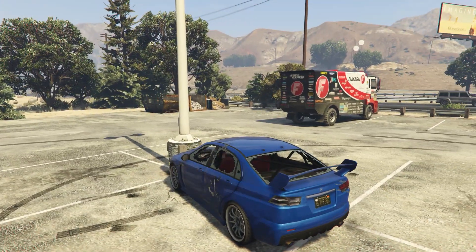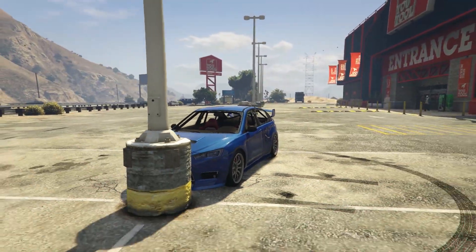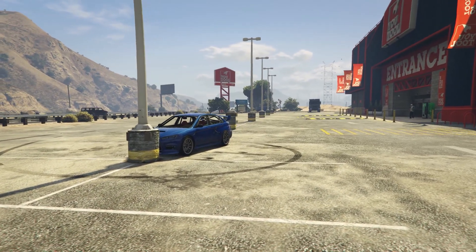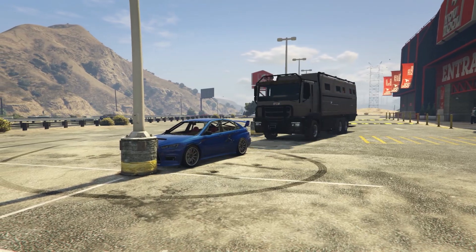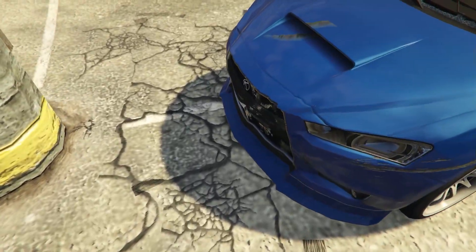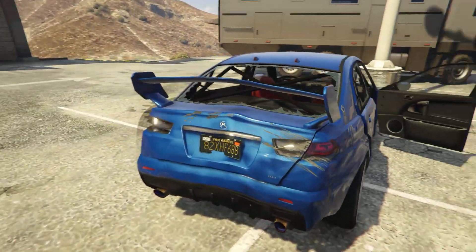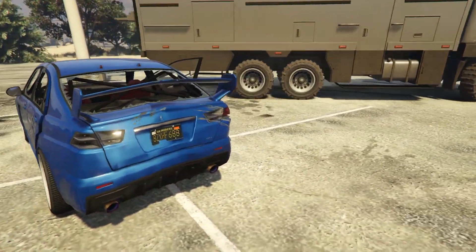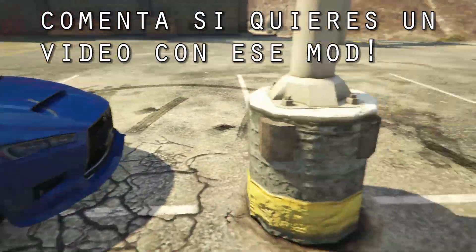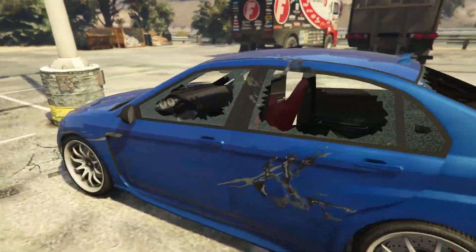Vamos a ponerle que le dé de culo a ver si no explota. Me voy a apartar. Una, dos y tres. He salido en el dos. Dale, dale, dale. Ahora ha pasado algo un poco más grave. Ahora sí que se ha doblado un poco el morro, las puertas se han abierto, y la parte de atrás sí que se ha doblado bastante. Con el mod del modo campaña que modifica las destrucciones, igual hacemos esto y se dobla realmente el coche entero, pero no lo puedo poner en el online.